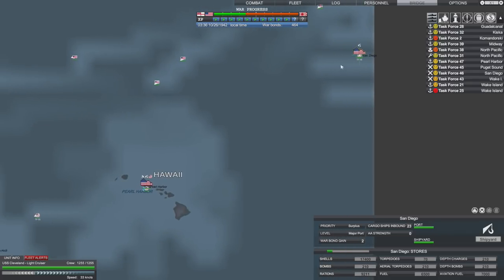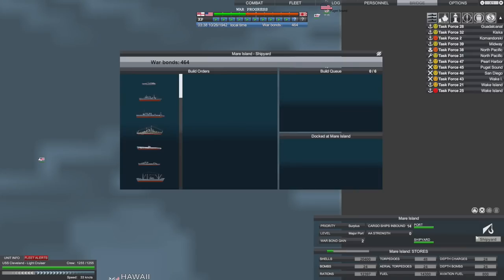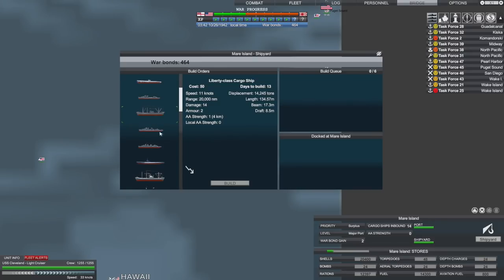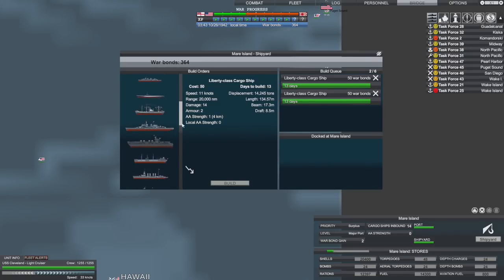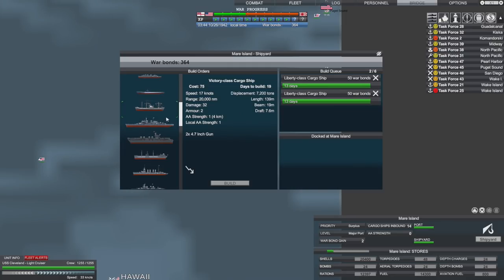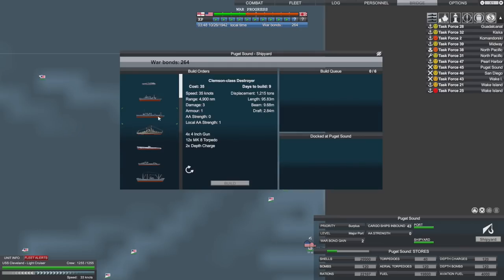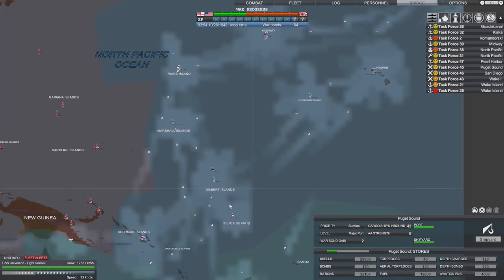We're down to 460 war bonds, but we're going to have a nice little force being built. At Mare Island, what have we got being built? Nothing. That's an Erie class gunboat - that looks pretty sweet. Let's get a couple of Liberty ships built and an oil tanker to get some more convoy ships out into the world. Over here we'll build a couple of gunboats to guard one of the ports.